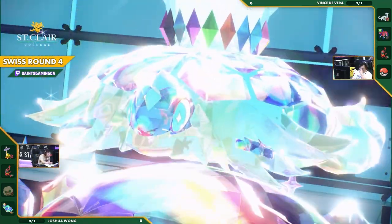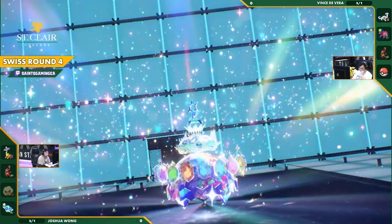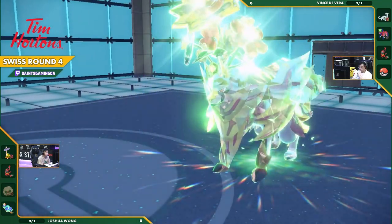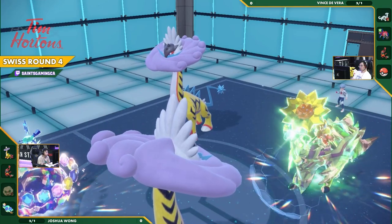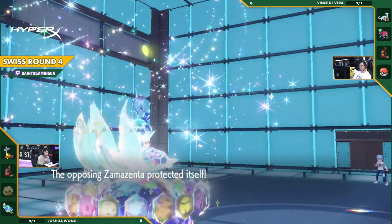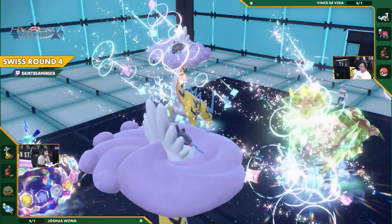This Stellar Terra Star Storm needs to get some value here. A key thing to note is that Vince's Zamazenta does not have Wide Guard, so this Stellar Terra Star Storm is just going to hit both targets. There's very little that Vince can do to stop this. Does he have anything on his team that has Wide Guard? He has a Pelipper which could be in the back pocket here, but that's not the case.